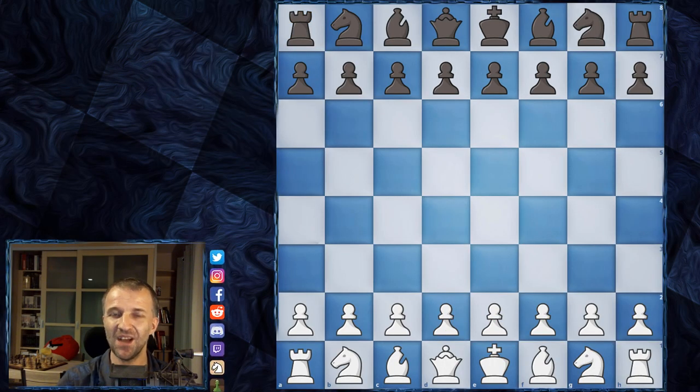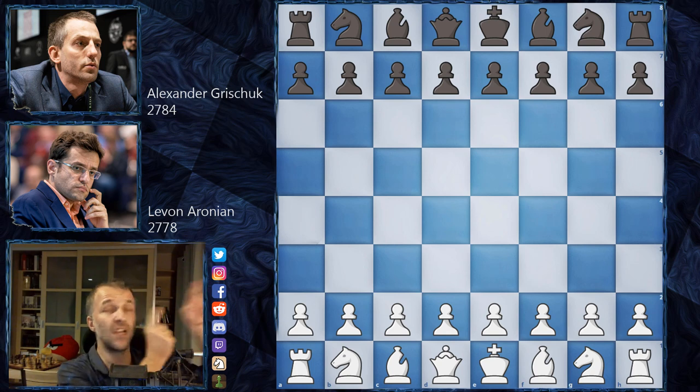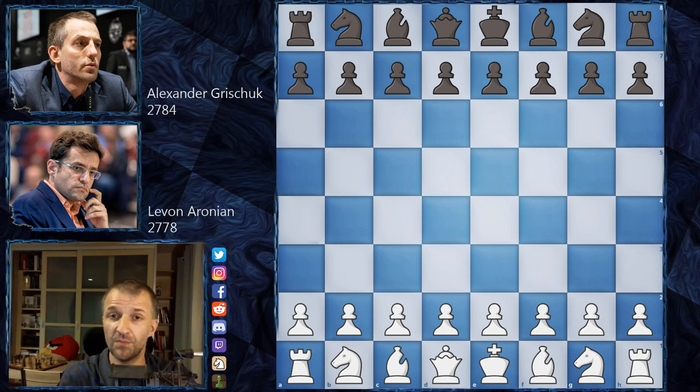Hello and welcome back to Clad Chess International 2020. We have Alexander Grishuk versus Levon Aronian. I just showed you the game where Alexander Grishuk had to win as White to continue in the tournament — he did it. This is the continuation, and now Levon Aronian is going to play as White, and he has no choice — he has to win. He cannot draw.